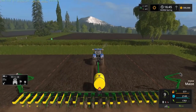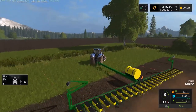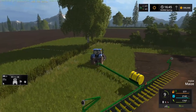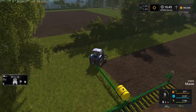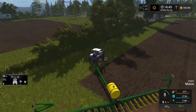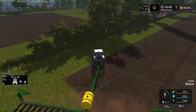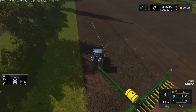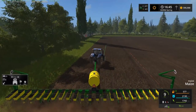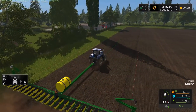Folks have probably seen that in the last episode. It basically just allows the hired worker to go around the field mode, and in theory be a little bit smarter — emphasis on a little bit smarter. One complaint I do have with this seeder: it's really hard to make tight turns with it. In fact, it's impossible to make tight turns — you almost have to skip every other row to make it work.